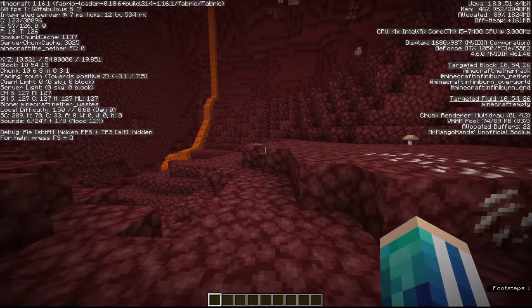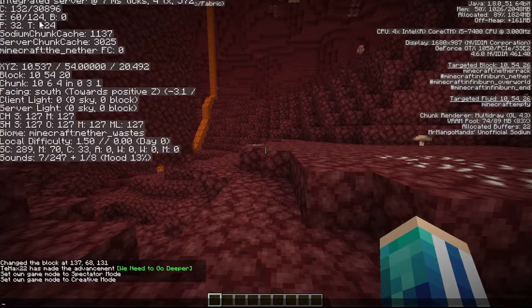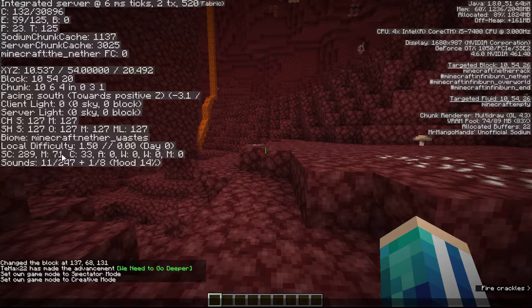Now what you want to do is press F3 and look at the 'E' value right here, and the values M and C. Let's talk about what it is: it basically says how many entities are in your field of view — all the chunks that are visible to you, even those far away. It tells you how many entities are in those chunks. The right number is how many entities are in all of your loaded chunks — everywhere around you within your render distance.